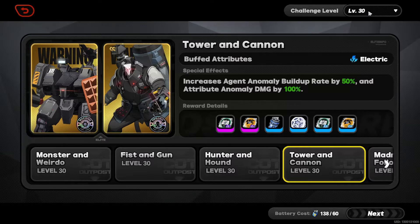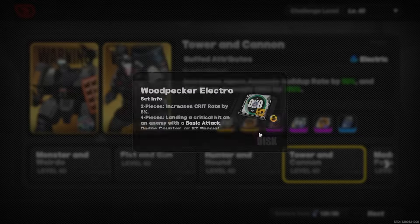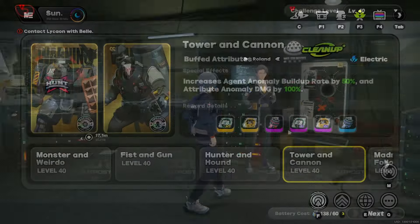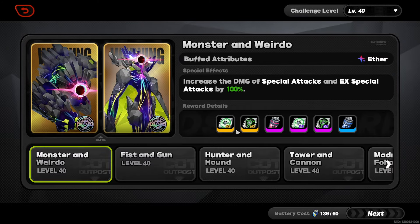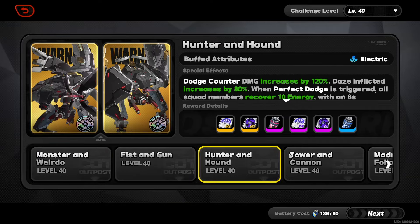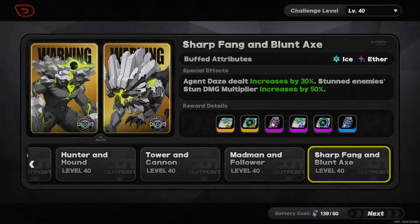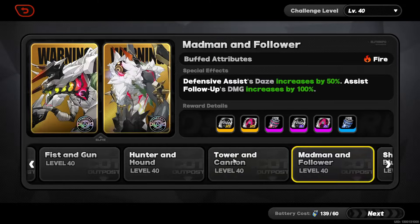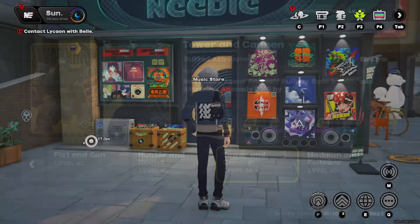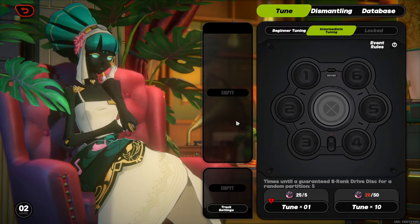Drive discs come in 3 rarities — B, A, and S ranks — and you'll only get access to S ranks after level 35. The first method of farming is through the Routine Cleanup challenge, where you will spend 60 stamina to obtain 1-2 higher rarity drive discs and 3-4 lower rarity ones. The exact sets you are going to get are random from your selected two sets based on which stage you select to tackle for the Routine Cleanup challenge.